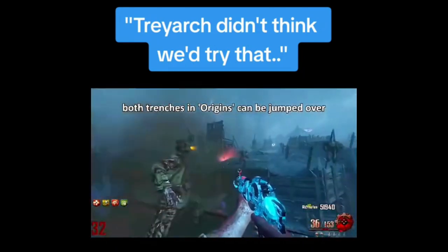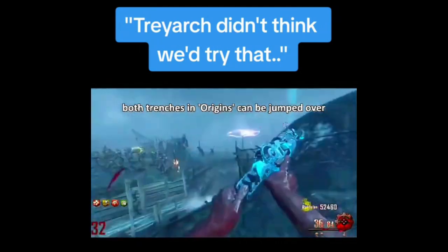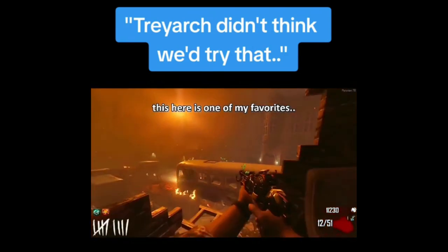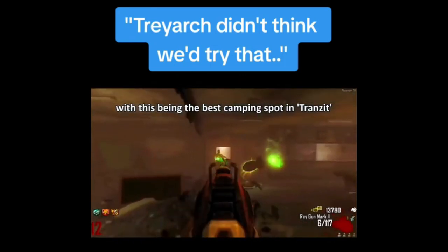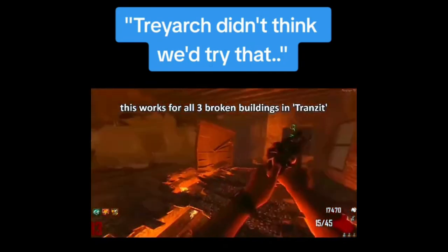Both trenches in Origins can be jumped over. This here is one of my favorites. With this being the best camping spot in Transit, this works for all three broken buildings in Transit.